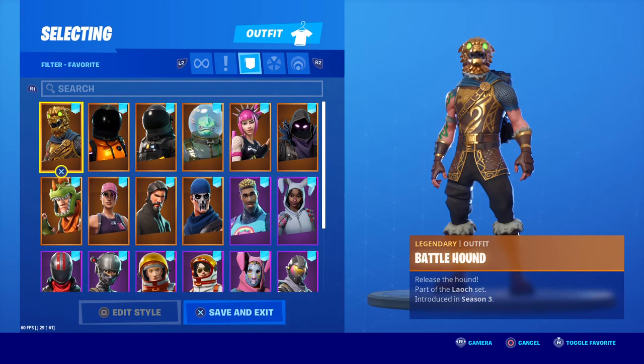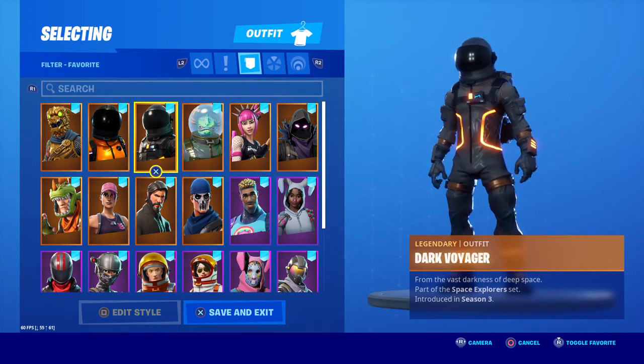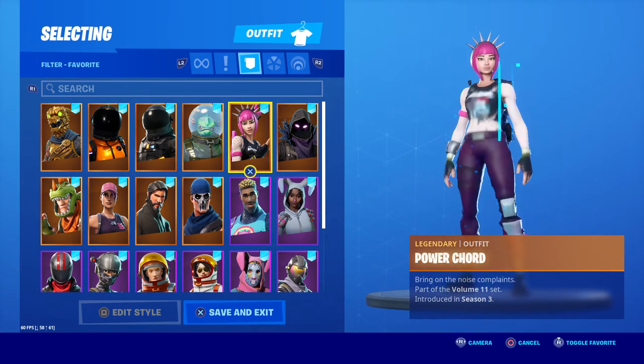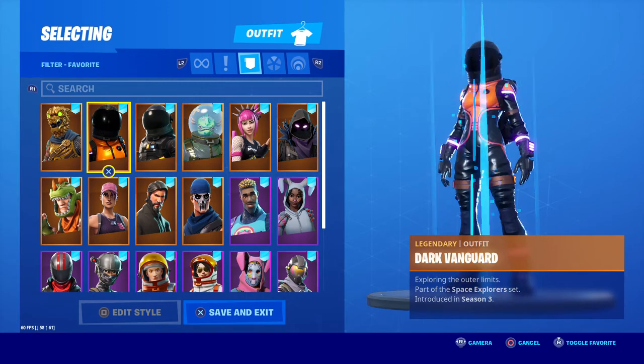Battle Hound, Dark Vanguard, Dark Voyager. Leviathan — another expensive outfit to get, and his glider was actually quite expensive to buy as well. Power Cord and Raven — so many people bought Raven, it wasn't funny. He's a very cool character to use.